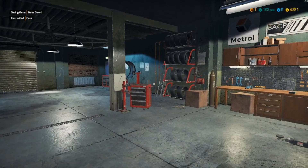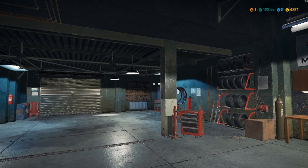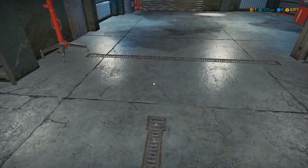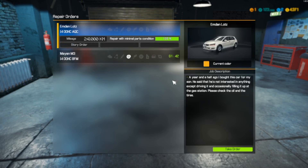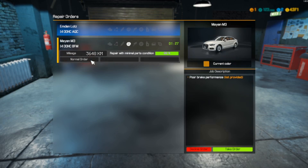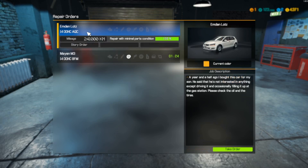There we go - we got paid! We started with four grand and made $371. Not too shabby. Let's do one more order and then call it a day. These story orders are kind of bigger orders that help you really progress in the game. There's somewhat of a story, and you can also buy cars from a junkyard or auction, improve them as you go, add them to your collection, or sell the entire car after improving it and make even more money.